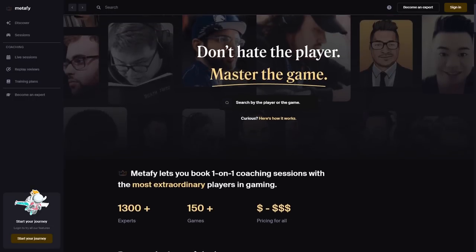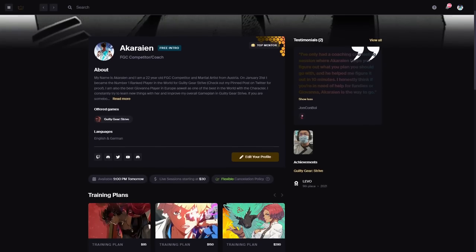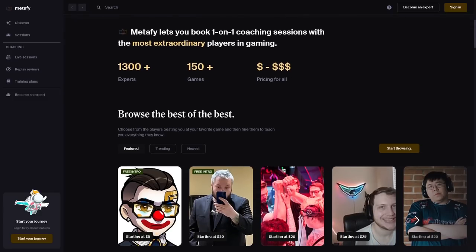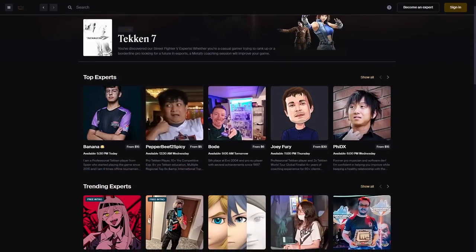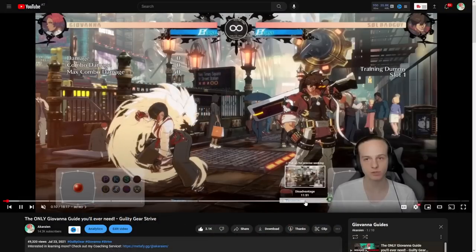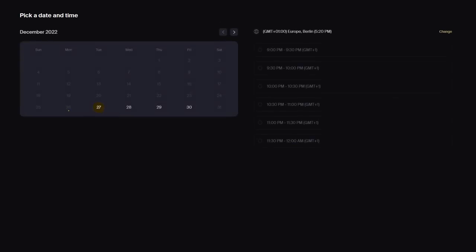Before we do that, I would like to announce that I offer coaching on Metafy. Metafy is a coaching platform that helps you take fighting games to the next level. They have top level coaches all around the world for games like Street Fighter V, Tekken 7, Valorant, League of Legends, and also Guilty Gear Strive. If you are interested in booking a coaching session with me, click the first link in the description.